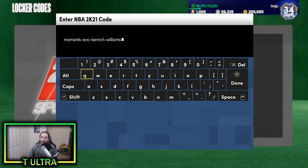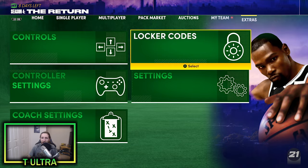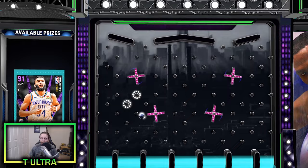As you can see, we have the locker code entered in on the screen right here. Without further ado, let's go ahead and enter that in and do the ball drop. It's literally just a guaranteed Evo card right here — no matter where you land, you get the card.